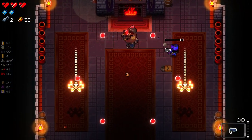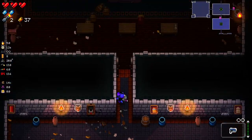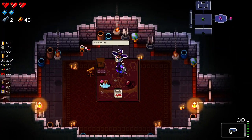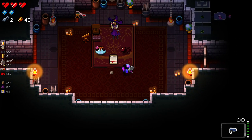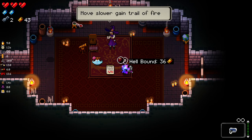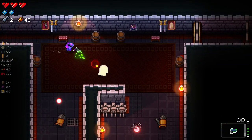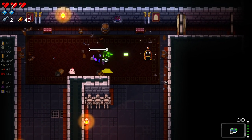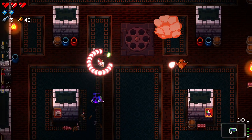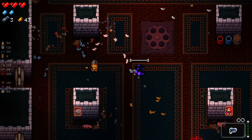It blew up my barrel. There's a new shop - she actually tells us what the items do as well. Buffs or debuffs nearby enemies? Hellbound - move slower, gain a trail of fire. This is really cool. Most of this is just practice for my Occult Sciences degree. We'll see if we can get enough money to buy the buffs or debuffs nearby enemies item - I like the idea of that, it seems really interesting. Lots of keys going on right now. I'm liking how much our magic bullets are proccing as well - we're getting a lot of procs on that.